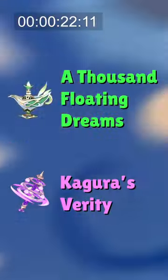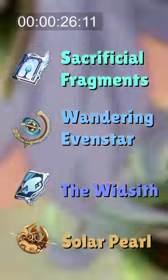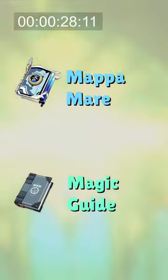Some of her best non-5-star weapons are Sac Frags, Wandering Evanstar, the Whitsith, and Solar Pearl. Completely free-to-play options are Mappa Mare or Magic Guide.